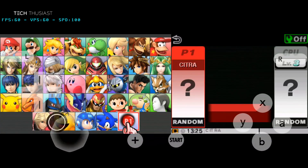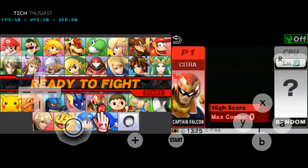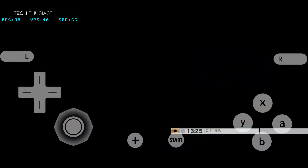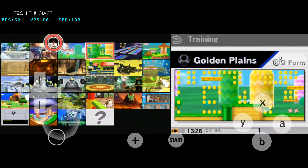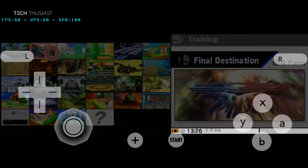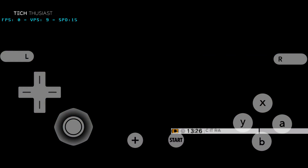So let's pick a character — let's go with Captain Falcon. Here is the stage list and as you can see on the bottom it is blacked out, so several stages are in the DLC. Let's pick a stage — final destination.